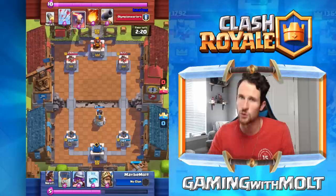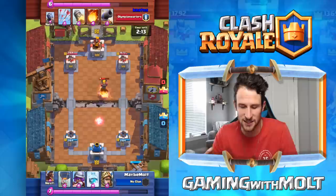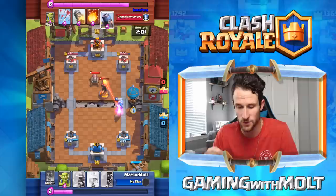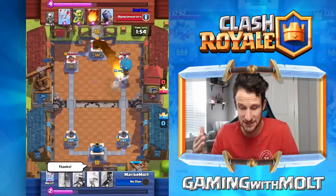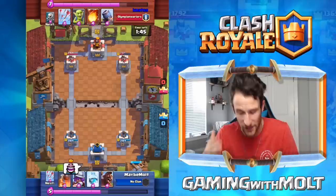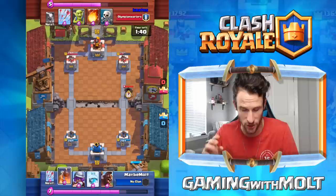A good way to counter the mortar is a bomb tower at any level — a bomb tower in the middle will do a great job, as will anything with high hit points. He's gonna melt us away here with literally the worst deck in the game. We're going to start a little slow push with our balloon, take out the inferno tower, and get our balloon up in there. He's gonna have to rocket it because he doesn't know what else to do.